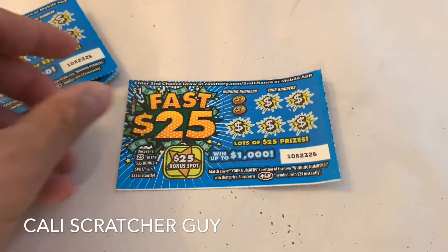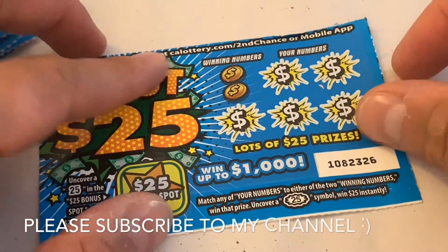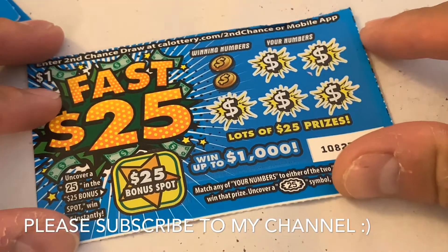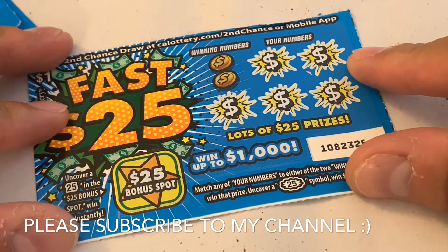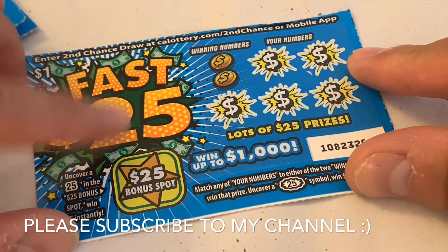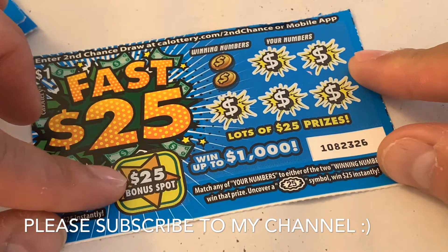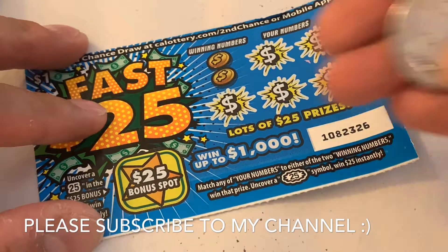The name of the game is Fast 25 — pretty straightforward. All you gotta do is match your winning numbers to your numbers to win the prize. There's also a $25 bonus spot: if you uncover a 25, you get a $25 winner. With that being said, let's go.